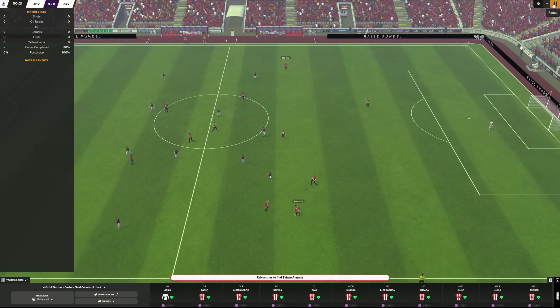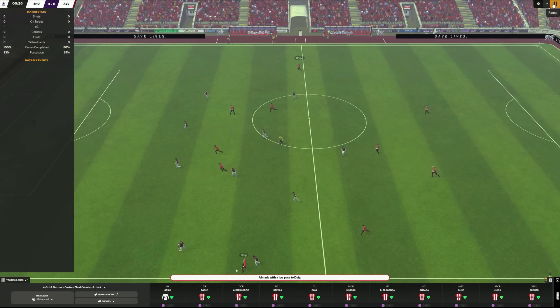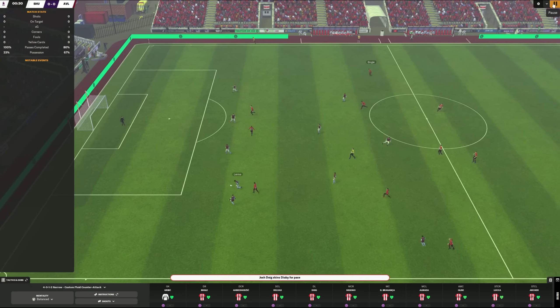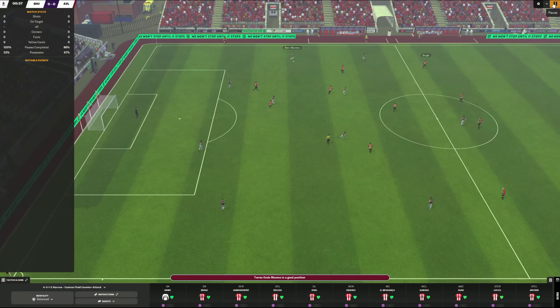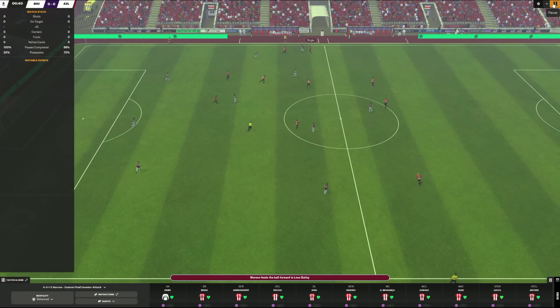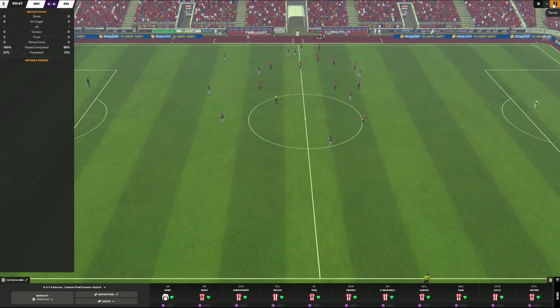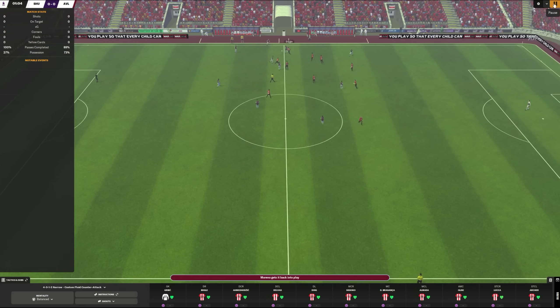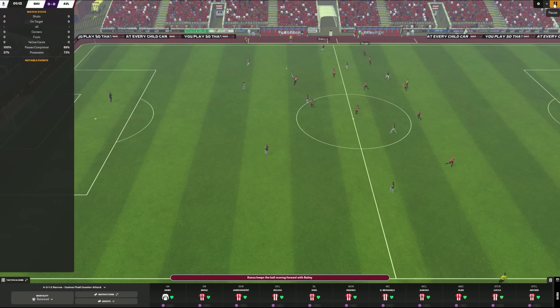Let's see how the build-up play actually develops. It goes to our deep-lying playmaker, even though he was slightly out of position — that is something you can generate by choosing a deep-lying playmaker. Now we're with the wing back and he's driving forward. Not the best pass potentially, but what's important is we were able to transition the ball up the field and get it to our attacking players. In that sense, the build-up play worked by means of the wing back running with the ball, progressing it, and then giving it to the forward who is expected to do something with it.